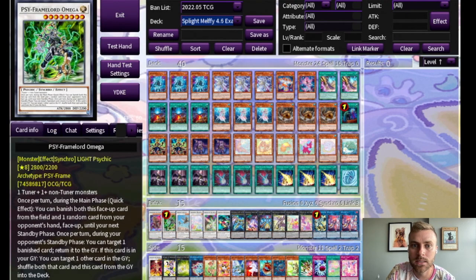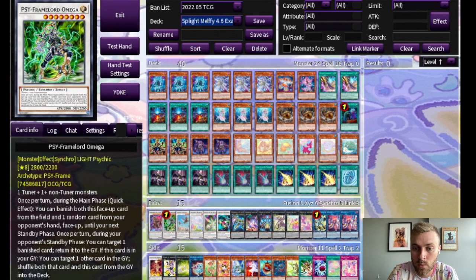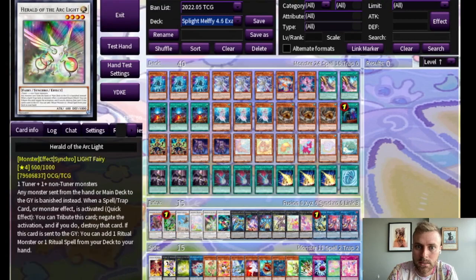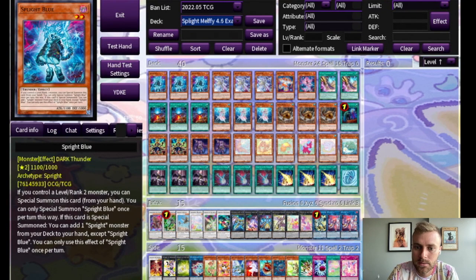And then we have Desert Locust and Psy-Framelord Omega. Usually your opponent will use a few cards trying to break your board, which leaves them with very few cards in hand. Once they get to two, you've effectively won — you can Desert Locust to make them discard one, and then Omega rip the other out of their hand, leaving them with nothing. Bron you actually don't make that often, but you can with something like Locust and Cheerful or Locust and Herald. Once you use the negate, you can spin it next turn to bring back your Blue or something else and do it all again.